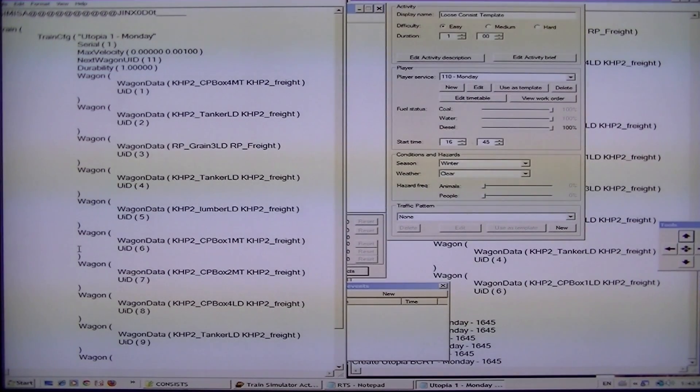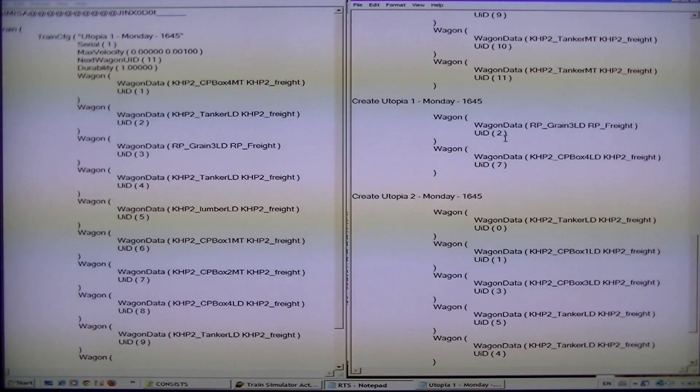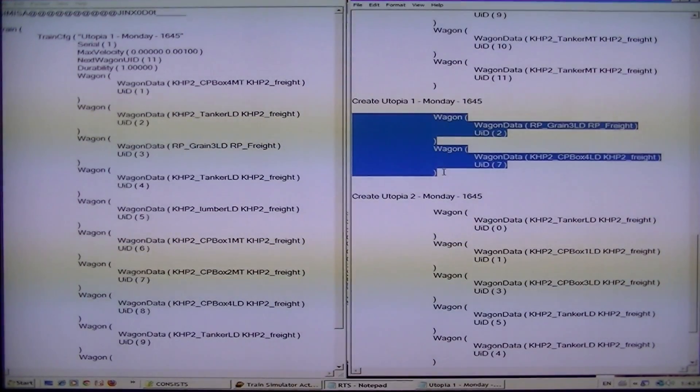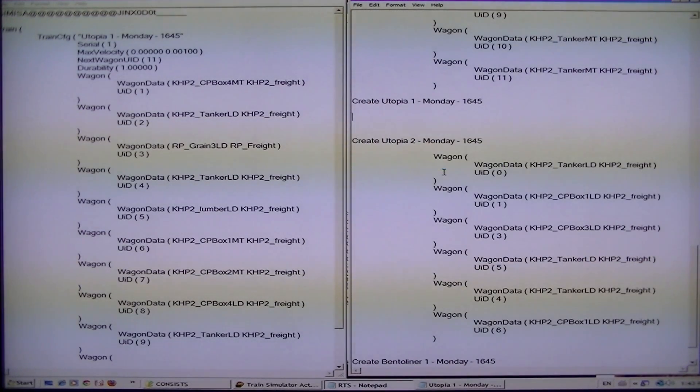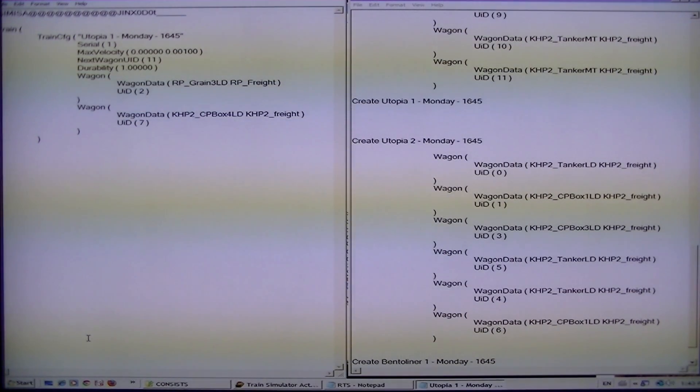Double-click on it — it opens up. Now you see that's the old Utopia 1, that's okay. The new name, however, is 1645. That's representative of what's taking place here. As you see, we have number 2, number 7. Take the sections that include wagon and the closed bracket — Ctrl-X to cut. Take the whole section of wagons up to the last bracket, not the second last bracket, just closing the wagon arguments. Now you have 2 cars. Next wagon ID changes to 2. Everything starts at 0 for UIDs. The train configuration name I already changed to 1645. That changes to 1. Next wagon ID is 2 — it's always the number of cars.